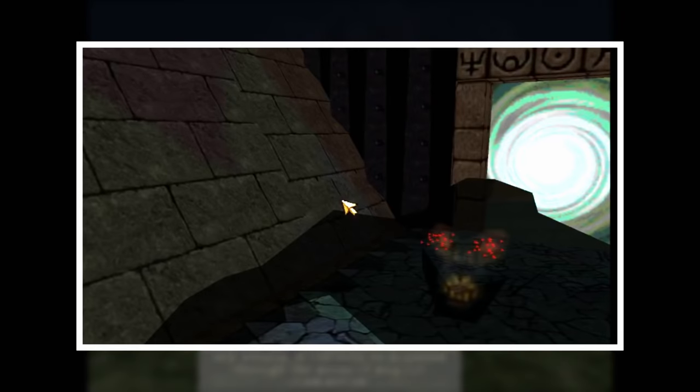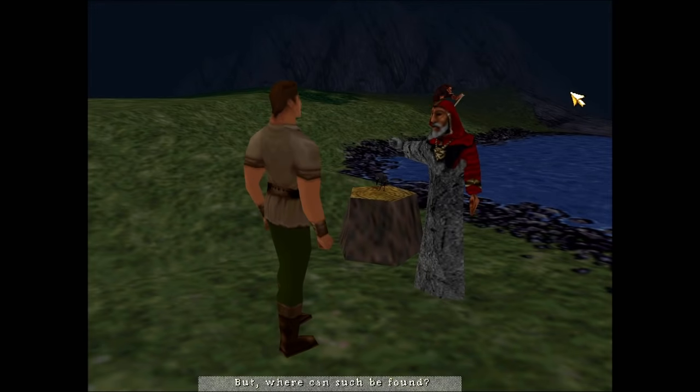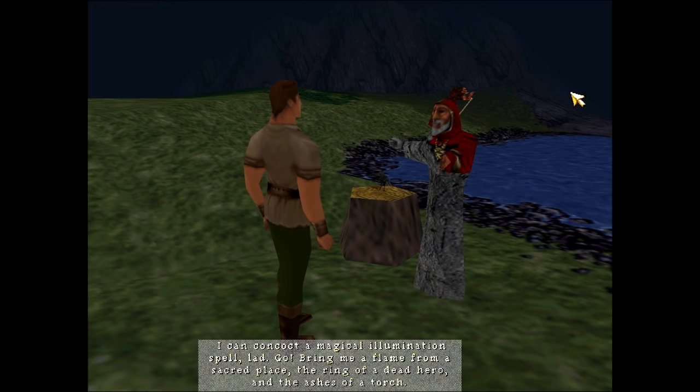In case you missed it, the Shadowbane was the thing that we ran past after completing our first wall clip. Clipping into that area skipped a cutscene where we would have met it and been forced to flee. The wizard gives us a grocery list of items to create the Ring of Illumination, and what do you know — we already have all those things.